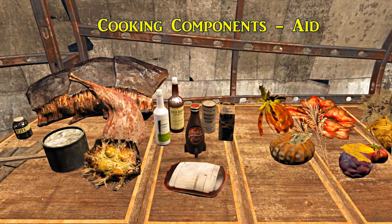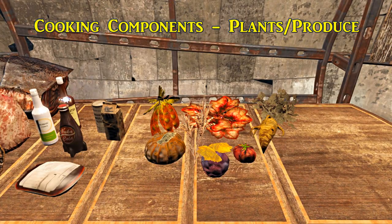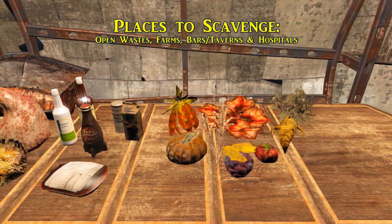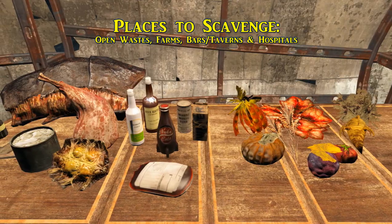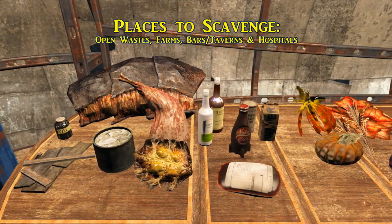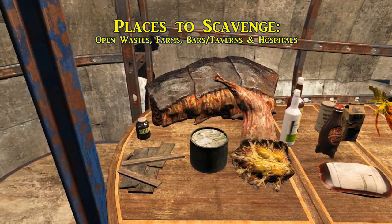For other aid items besides creature meats, you're going to want Nuka-Cola, whiskey, dirty water, blood pack, purified water, and vodka. For plants, you'll need a little more variety since this is food: moot fruit, razorgrain, carrots, tatoes, gourd, silt bean, and bloodleaf. Locations include mostly out in the wastes where you can find many of these plants growing wild, and also farms, bars, taverns, and hospitals. If you actually set up a bar in your settlements, you can purchase some of these things from your own vendor.